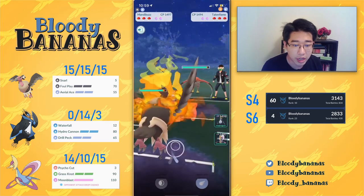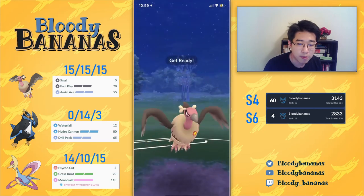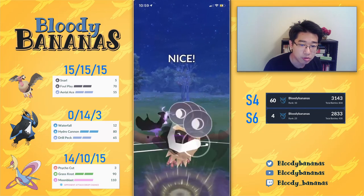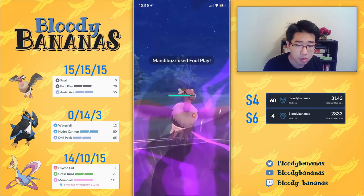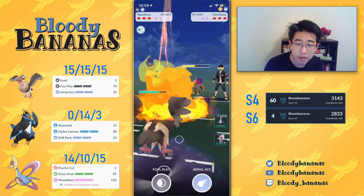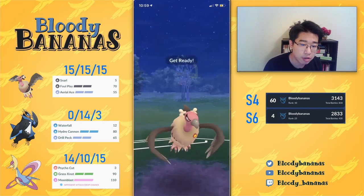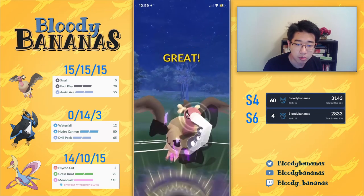So ManaBuzz leads into a Talonflame. In this matchup, we actually outpace to the foul play, but one Brave Bird will do a lot of damage to us - it will not KO our ManaBuzz, but it will do a lot of damage. So what I want to do is chip it down a little bit, because if you look at the back line, we have Empoleon that is very good against Talonflame. And then we have Cresselia, which is very terrible against Talonflame, so we want to avoid this matchup at all costs. That's why we're staying in and just trying to do as much chip damage as we can to this Talonflame.